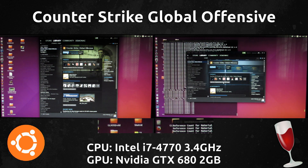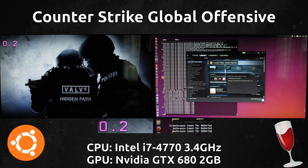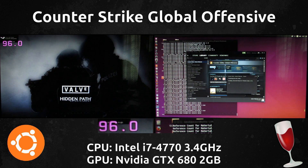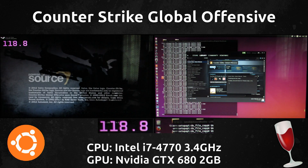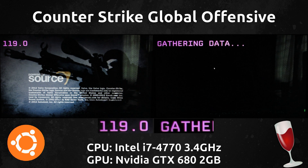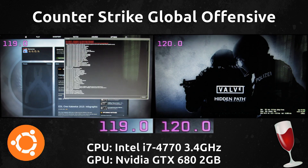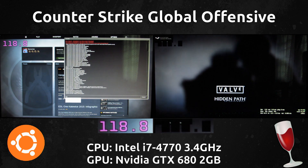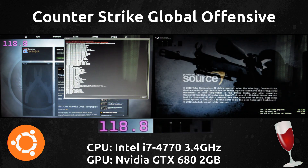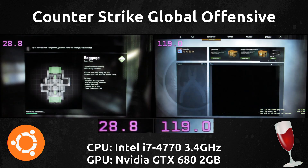Alright, starting the test. Right off the bat we're only going with one mode this time — we're going straight to maximum settings from the get go. On the left is the native version and on the right is the Wine version running on 1.7.39 with CSMT enabled. I'm only going with maximum settings here because that's really all that matters — if we can get high frames in native then there's no real purpose to running it in Wine.